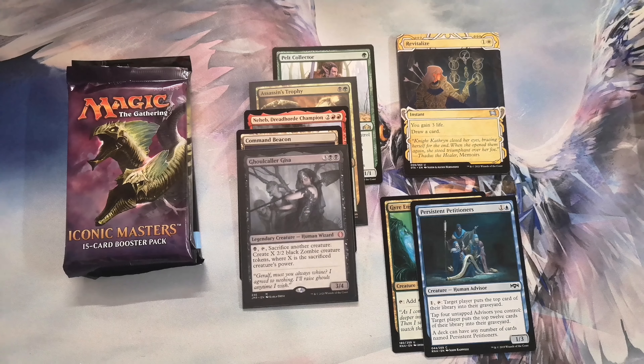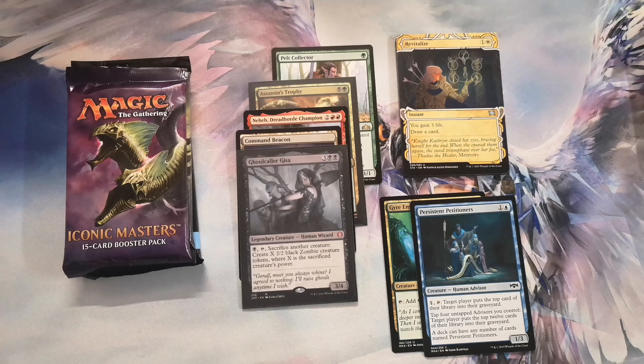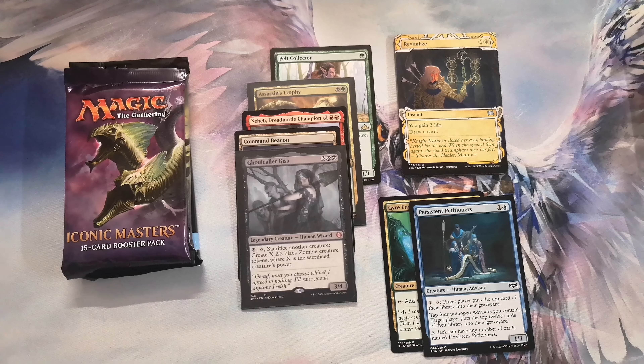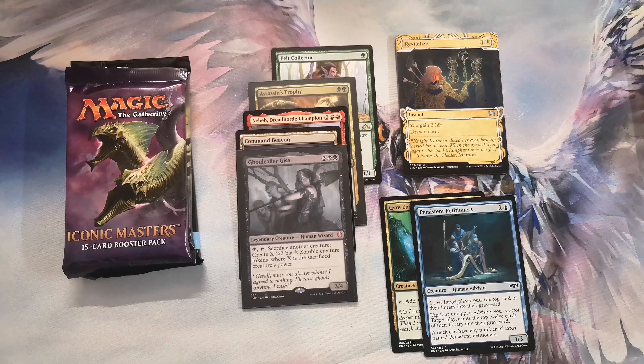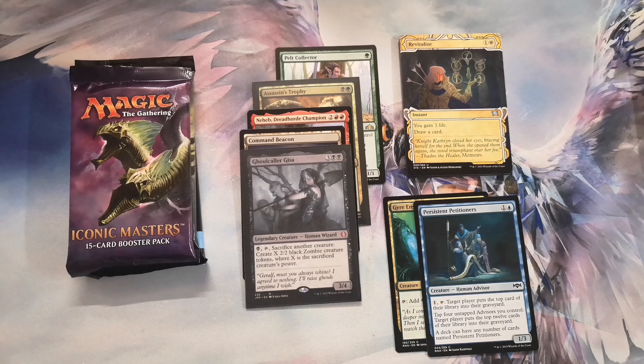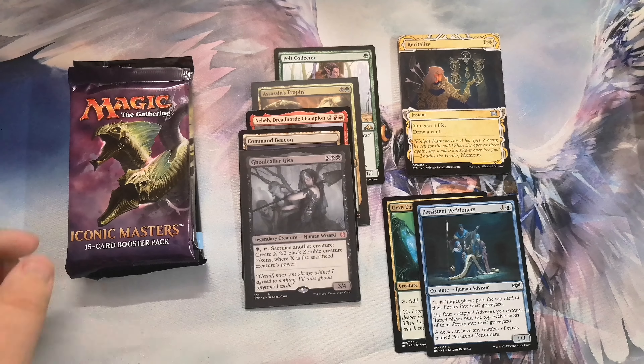This video has had it all — fun predictions, foil rares, possible misprints, and some very bad packs. But overall the variance has been pretty good. Geeza and assassin's trophy foil are some of the best things I've pulled on camera in recent memory. We're gonna move on to Iconic Masters.